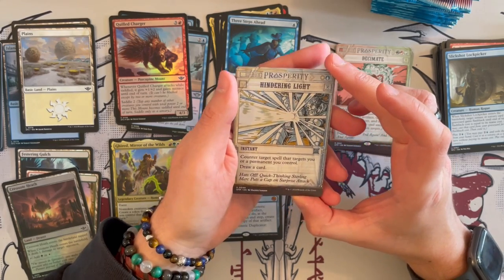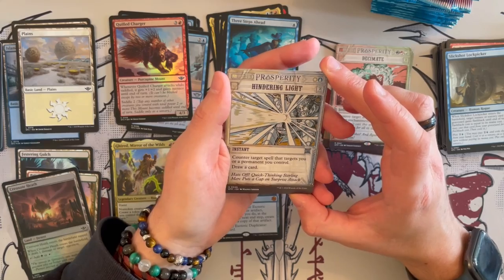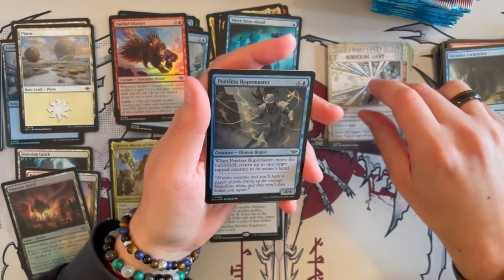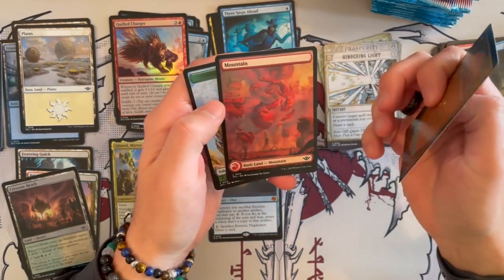Then we have another one of the Breaking News cards — Hindering Light. Counter target spell that targets a permanent you control, and you draw a card. And then we have Peerless Ropemaster in the foil version.